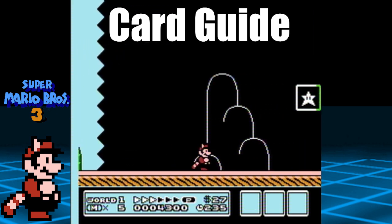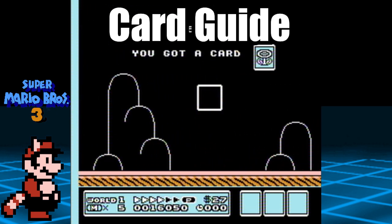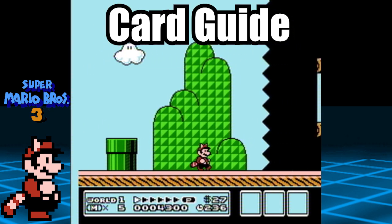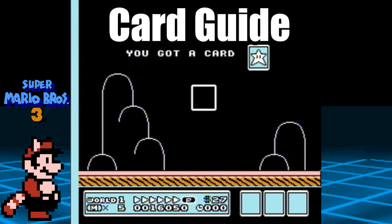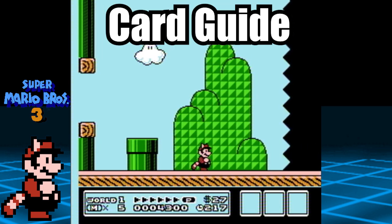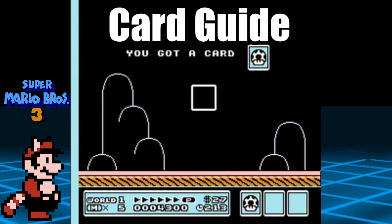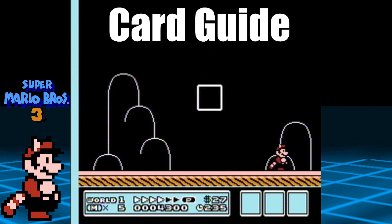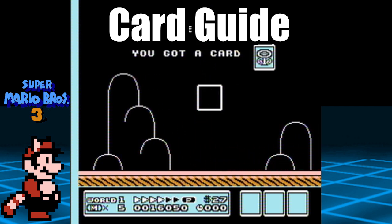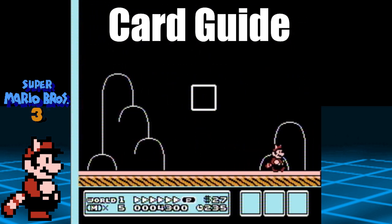3 Mushroom cards will give you 2-Ups. 3 Flower cards will give you 3-Ups. And 3 Star cards will give you 5. From my understanding, there is a way to manipulate the gold box into giving you the desired card, and it's all based on speed. When you hit the gold box with little to no run speed, most likely you will get a Mushroom card. If you hit it with at least half a run meter or medium run speed, most likely you will gain a Flower card. And if you hit the gold box at top speed, most likely you will receive a Star card.